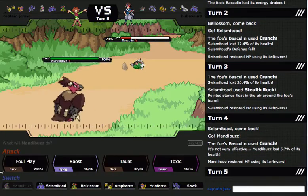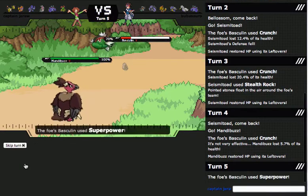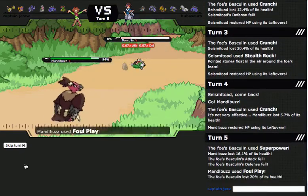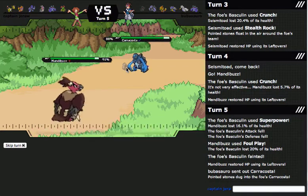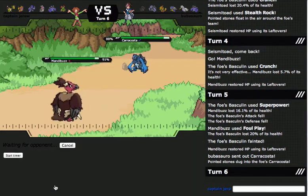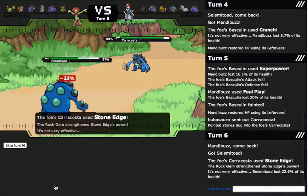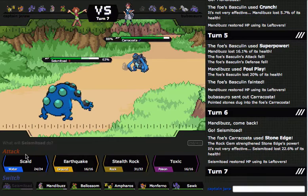What you could do is send Swana in — if they had an Amoongus out and you got a free switch, you could send Swana in, set up rain as they went for Spore, and your Hydration would heal you. Then you just KO them with Life Orb Hurricane. It was a pretty interesting team — that was also when Amoongus was in NU though. I've got a Seismatoad so you can't really do too much to this — except hit me with a Rock Gem Stone Edge, which still does nothing.